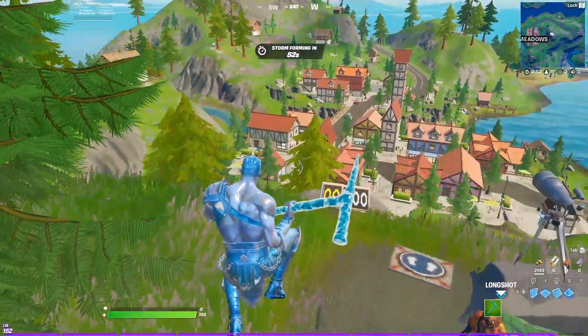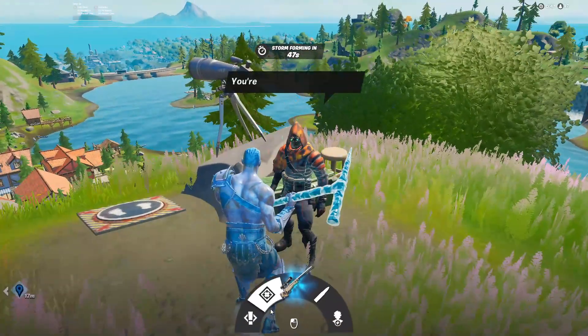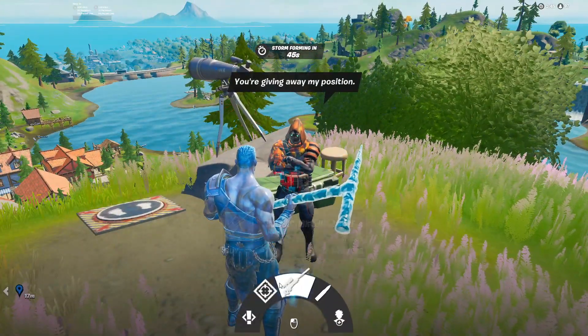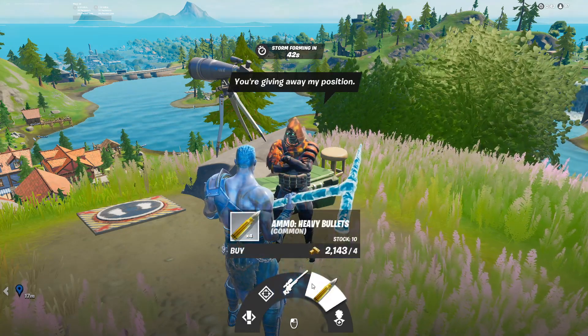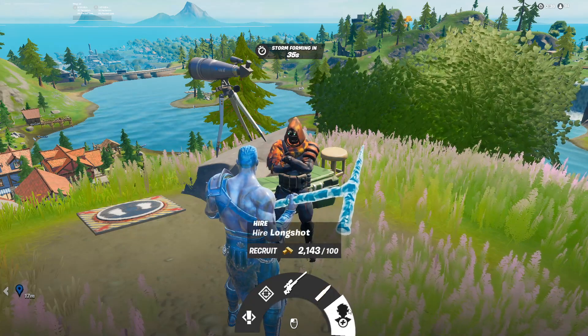Longshot spawns on this hill here west of Misty Meadows. He offers you a quest, a bounty, a blue bolt action sniper rifle for 196 gold, 4 sniper ammo for 4 gold and you can buy that 10 times, and then you can also hire him.